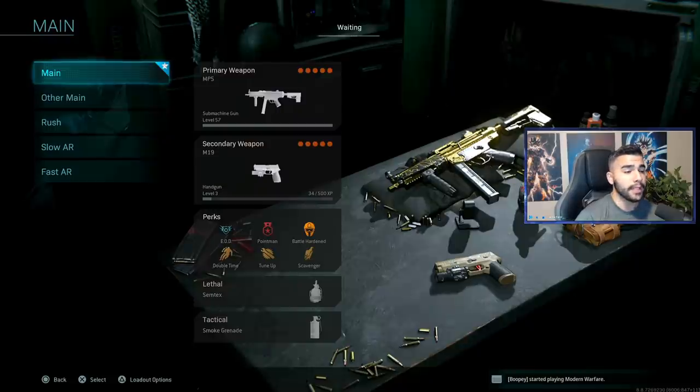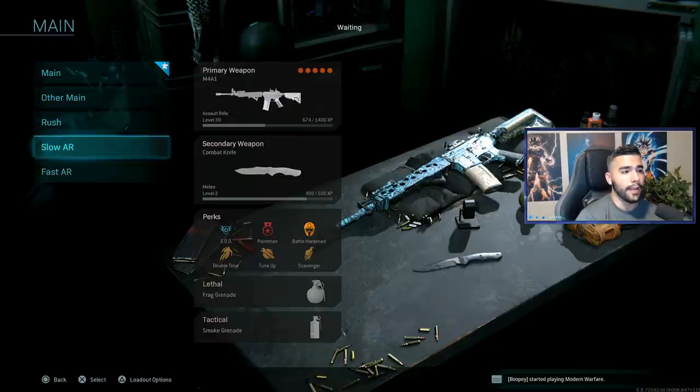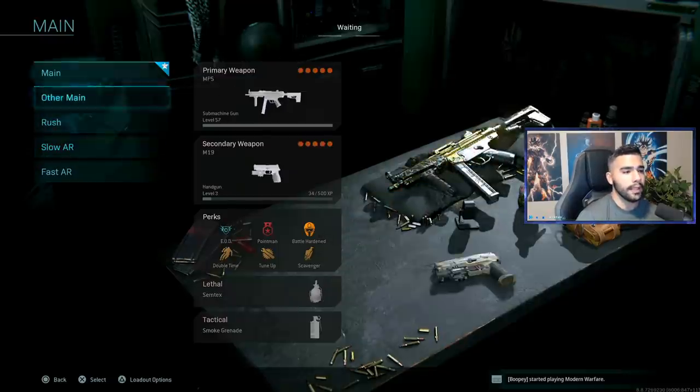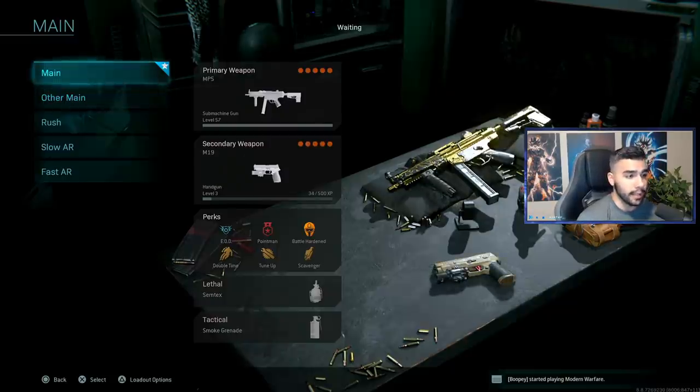So that's basically the five classes people are running right now. When it comes to sub and AR, the MP5 and M4 are the best two guns in the game right now. The only two that can sort of compete with them are probably the MP7 and the Kilo, but the MP5 and M4 are just more dominant. Maybe you'll see those other guns once these get nerfed a bit.